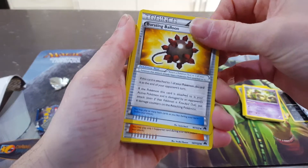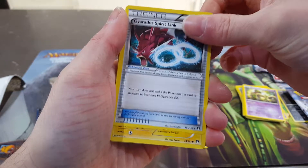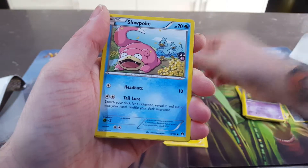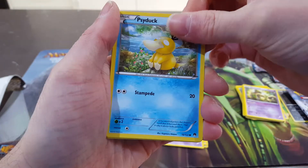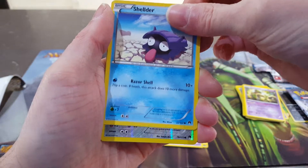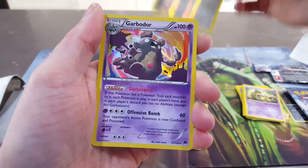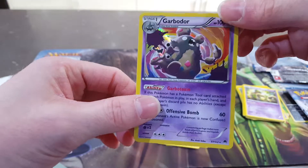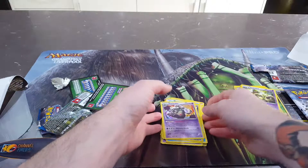We've got a Bursting Balloon, a Professor Sycamore, a Gyarados Spirit Link, a Shinx, a Slowpoke, a Phantump, a Psyduck, a Shellder, a Reverse Holo Ferroseed, and a Holo Garbodor. Which is nice because holos are just as rare as everything else whenever I open packs, so that's a good card — I quite like that.